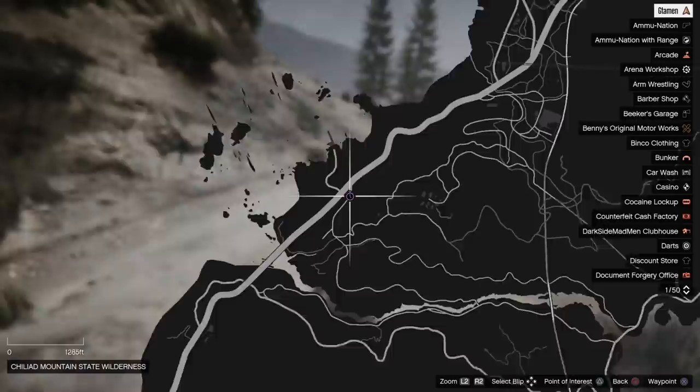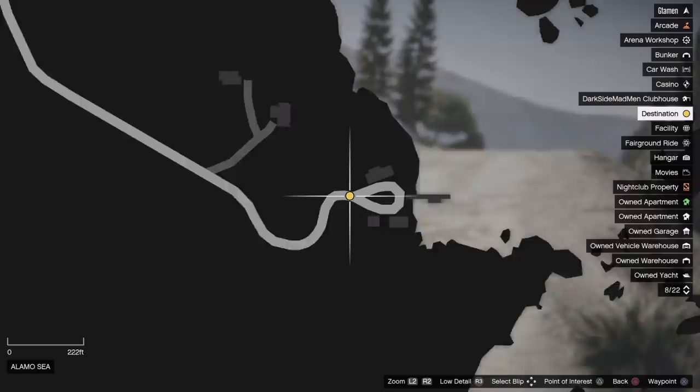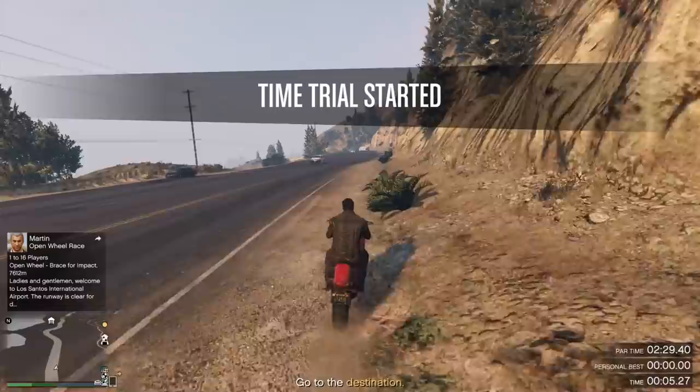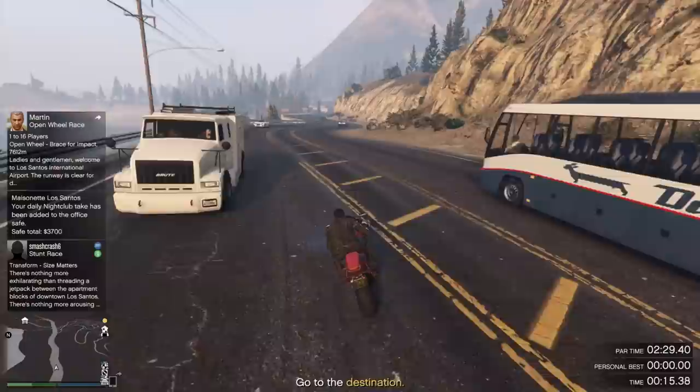Moving on to the regular time trial — this one is not as tricky as you might think. Logically you would have to go through all the dirt roads to get to the other side of the map, but there is a faster and better way: using the highway, freeway, or motorway, whatever part of the world you're from. We'll be using a Batty 801 for this one and you want to be wheelying as much as you can.